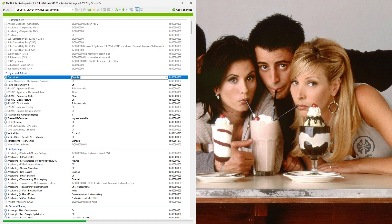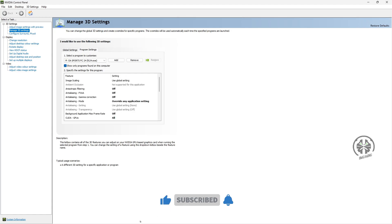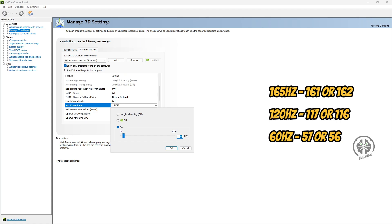Click Apply, then close Nvidia Profile Inspector. After that, go to Nvidia 3D Settings, choose FC24, and go to the Maximum Frame Rate option. Find your monitor's refresh rate and subtract from it — I'm using minus 3 or minus 4, so with a 173Hz monitor I set it to 170. If you're using a 60Hz monitor, lock it at 57 or 56. Then apply.